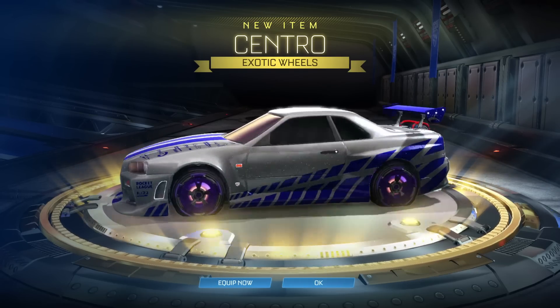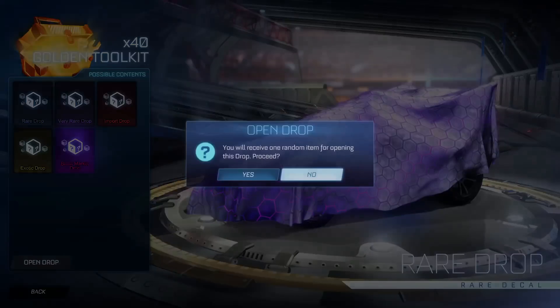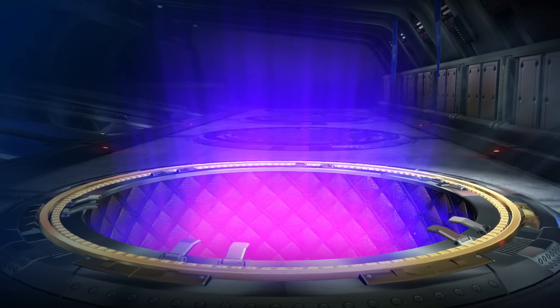Exotic — Centro wheels! I don't think the Nissan really does a good job at showing off wheels, but you'll have to live with it. I mean, if we get titanium white Dracos and we can't show them off, that will be pretty annoying.